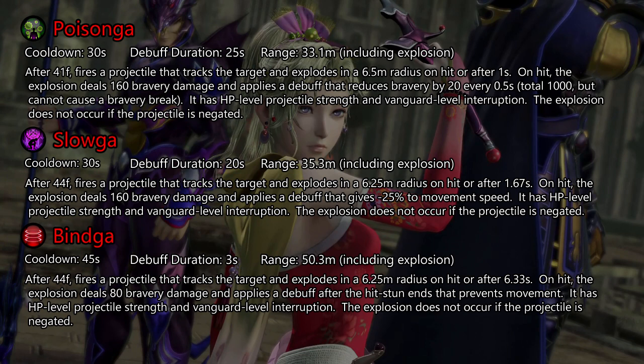Suloga has the same short cooldown but is a bit slower with more tracking. The movement speed debuff can be quite significant as well. Bindga has a longer cooldown and the slowest speed, but it has the best tracking and the longest range. Its debuff is also really good — it restricts all movement but not attacks, so be careful when approaching.